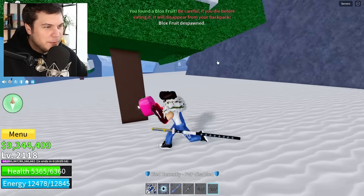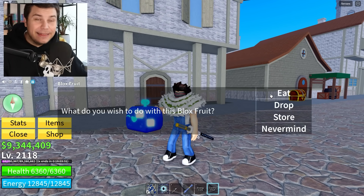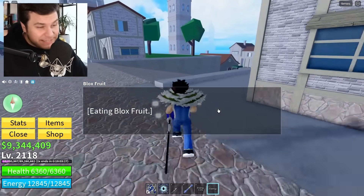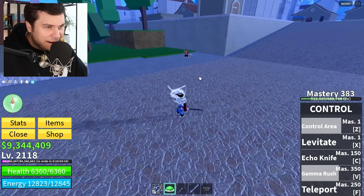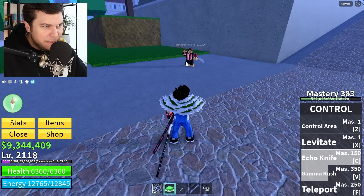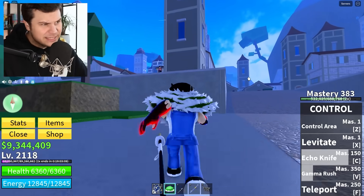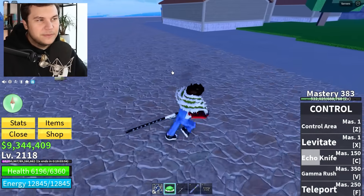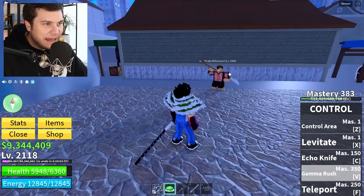A fruit spawned — oh, it's rubber. I'm going to eat the actual Control fruit because there is something very important we need to check out that we can only see after equipping the sword. As you use the Control fruit, there are abilities that make you use the sword we just got. These are very, very old effects — this is literally from when Blox Fruits first released, these were pretty much added then. Especially the Gamma Rush — we are using our current sword.